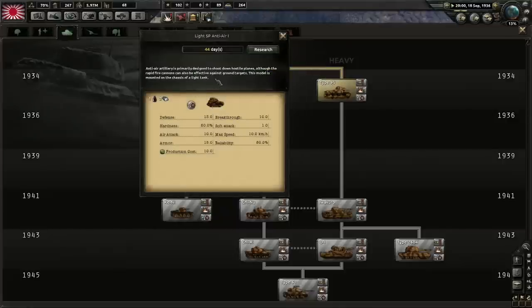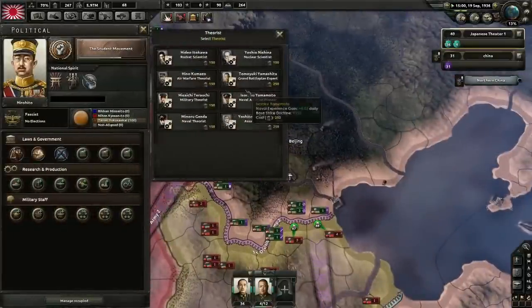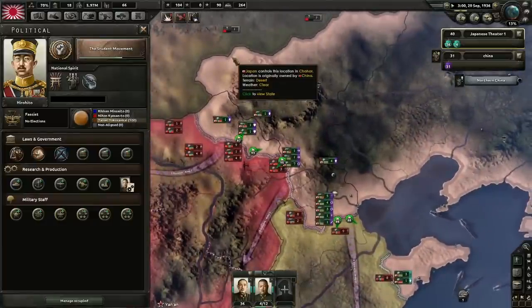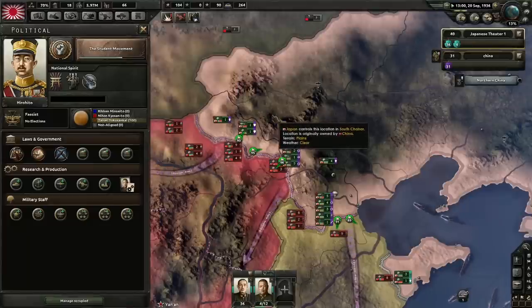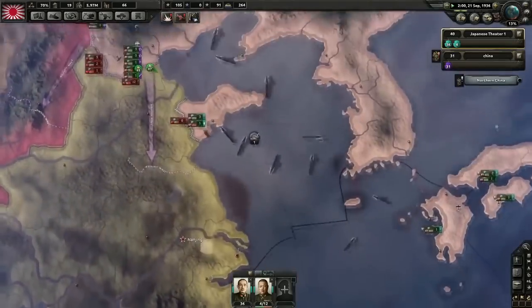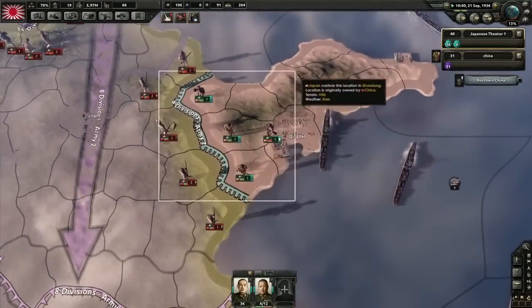Hearts of Iron 4 is, like its predecessors, a grand strategy game set during the period of World War II. Specifically, it starts in 1936 and extends to 1948. It's a pausable real-time game, which means you can treat it like a turn-based game if you should choose, pausing whenever you feel like you need to think about a decision. You can also treat it more like a real-time game, with the clock always ticking to simulate the time pressure that the leaders of the historical nations must have felt. There are, of course, several speeds to choose from, which means you get to play the game the way that you want.